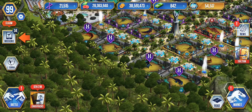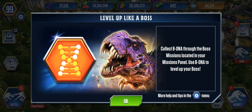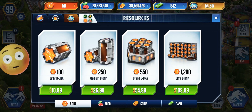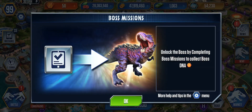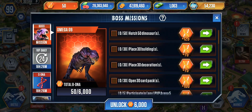That was fun! Now let's see — collect BDNA through the boss missions located in your mission panel, use the BDNA to level up your boss. Where is my boss? Right there. So where is the boss? Unlock the boss by completing both missions to collect BDNA. You need 6,000 DNA, and these are the missions.